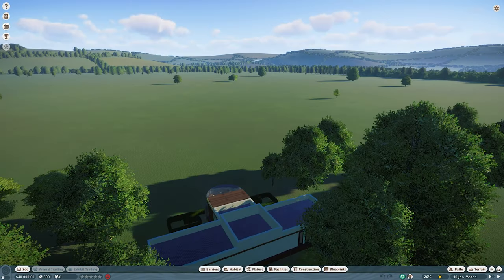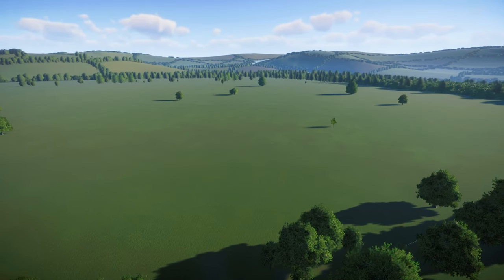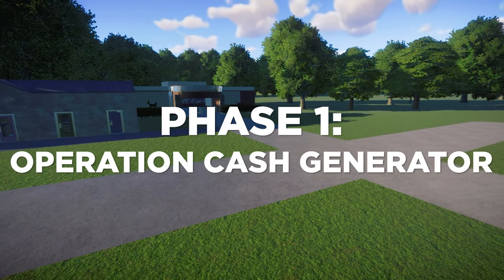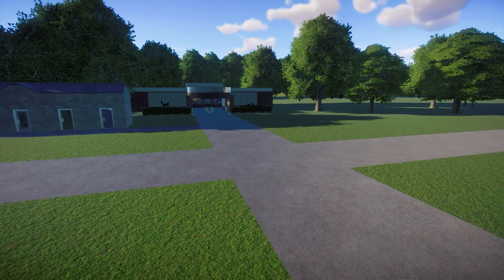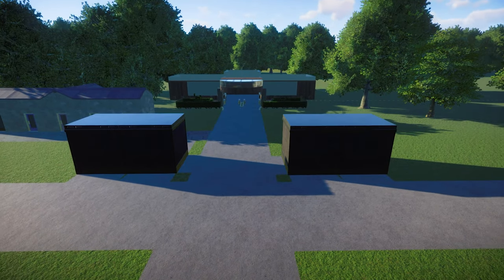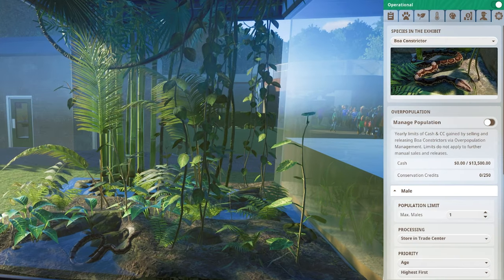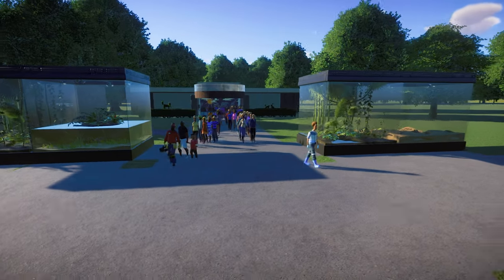We're starting off with $40,000 in the bank and 300 credits that can be used by our starting animals. That's not a lot to go with, but we'll make it work. Starting out, we need to implement Operation Cash Generator. This will secure a financial basis to expand safely without going into debt. This means ignoring the habitat animals for now and instead setting up several exhibit boxes with the most appealing exhibit animals we can find. I'll be setting these to auto maintenance and selling them for cash, so that should get us a nice good head start.